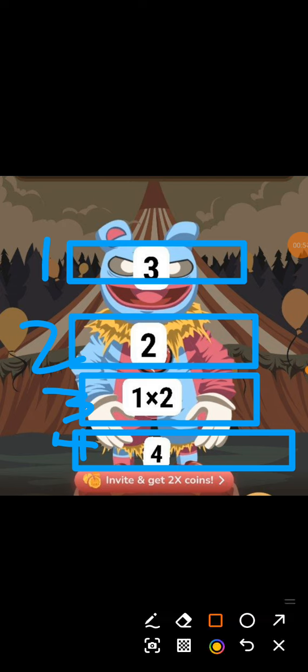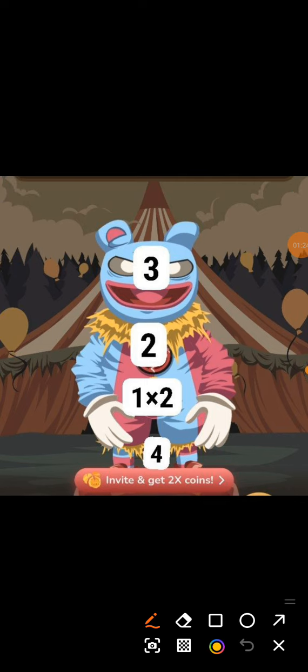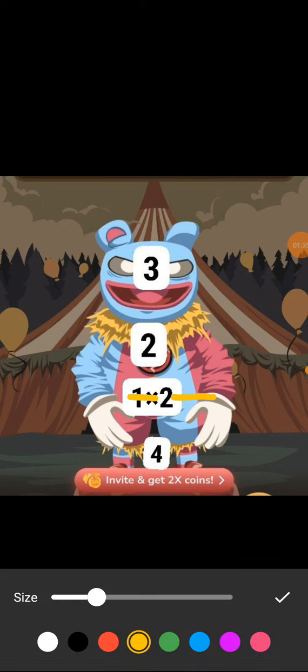We have three, so this is a three — we are going to click on it three times. Then two: one, two. Then you click on four, and then you click on two right here. Then you click on one, which is right here, and then the last is here.